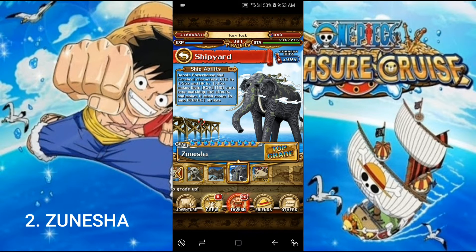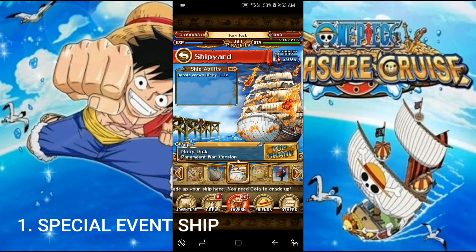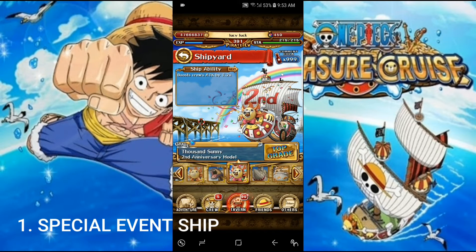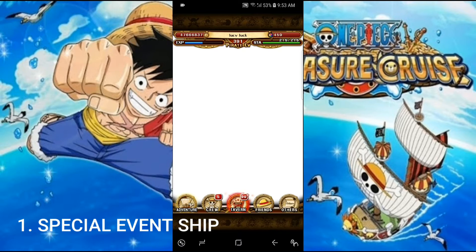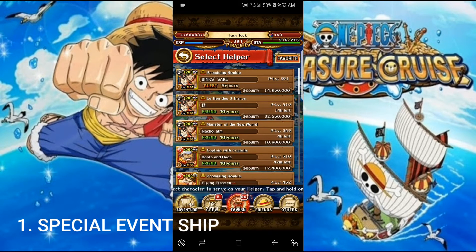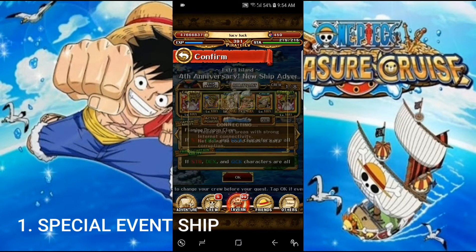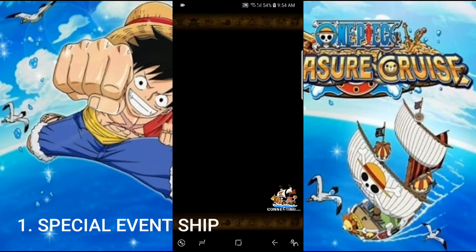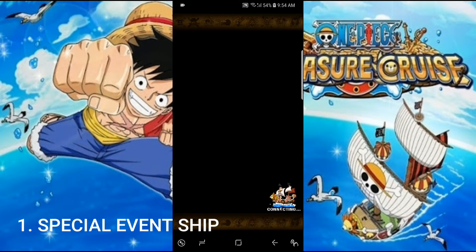Number 1 is a special event ship — the 4th Anniversary Ship, the 1000 Sunny 4th Anniversary model. It only exists for a certain period of time. Recently this new event arrived and I'll show you how to get it. You acquire it by clicking on the event — it only appears during anniversary events. It's only a few stages so even beginners can clear it easily. We just got our anniversary ship right away.